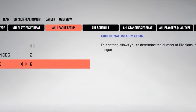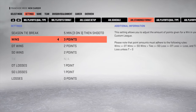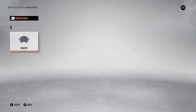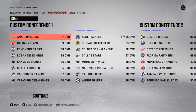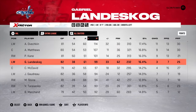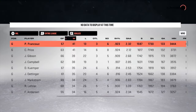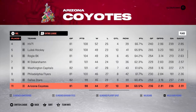Everything you can do with the NHL schedule, playoff format, or league setup, you can also do with the AHL. If a player creates a 48-team custom roster, you can download that roster sharing file, go into custom leagues, and sub in all the custom teams into franchise mode. There are so many cool things our players created last year, and we really wanted to give them the power to take the next step having fun in franchise mode.